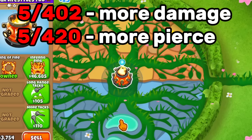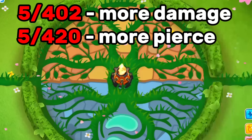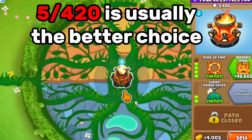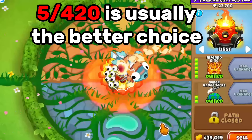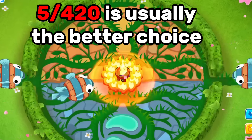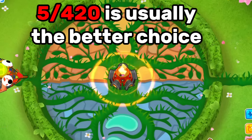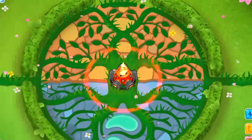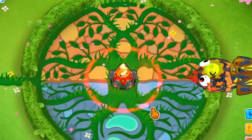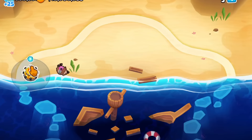For the other paths, you have two options: the 5-2-0 and 4-2-0, or the 5-0-2 and 4-0-2. The 5-0-2 and 4-0-2 have more damage, while the 5-2-0 and 4-2-0 have more pierce and extra range. In most cases — including realistic black borders — the 5-2-0 and 4-2-0 is just going to be better. The extra pierce also applies to the meteor: on 5-2-0 the meteor can go through a ZOMG and keep flying to another target, which we'll use later with buffs.